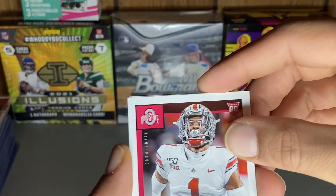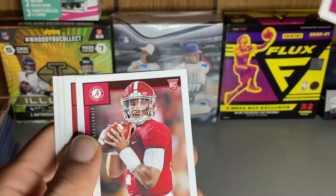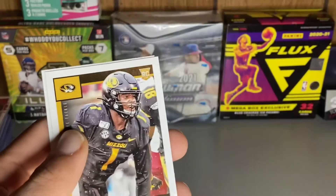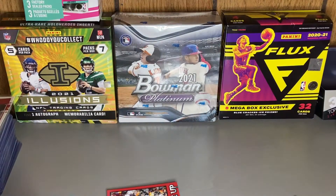Alright, we've got Jeff Okuda, Brandon Ayuk, another Jalen Hurts, Tommy Stevens, Jordan Elliott, and Justin Jefferson. Alright, some decent cards in here.